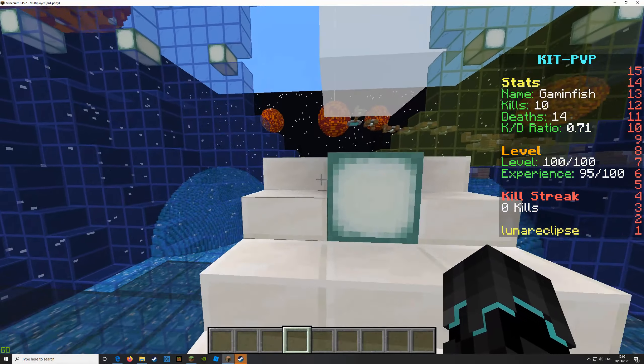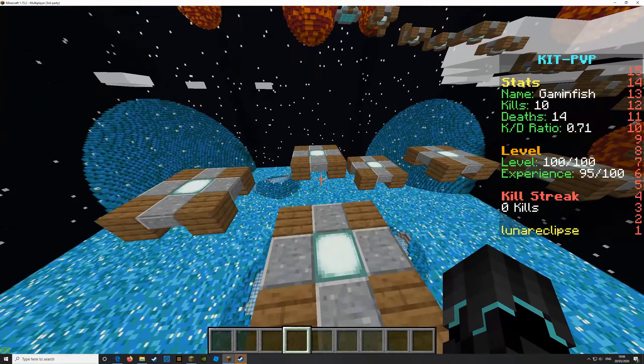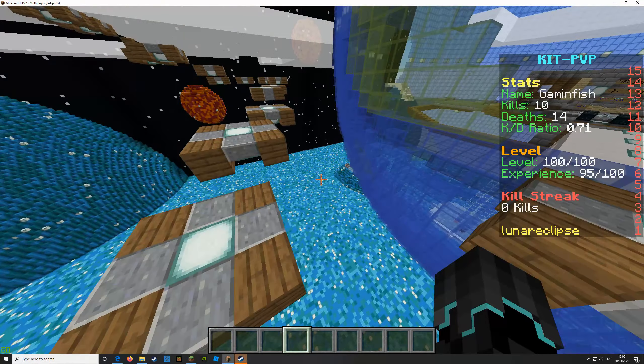And then you can get the kit, drop down, and then you can PvP. We also have a sumo arena. We are hoping to add some more areas, decorate the map a bit more, add a lot more kits and crates.